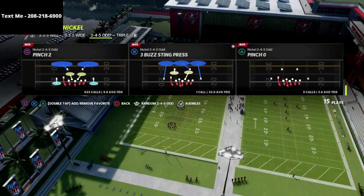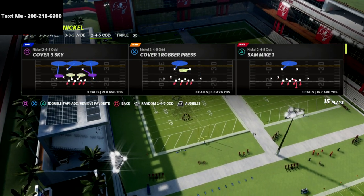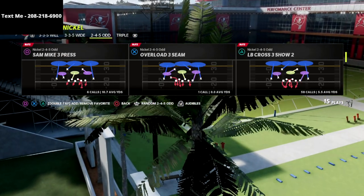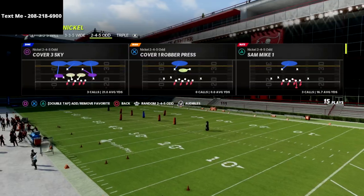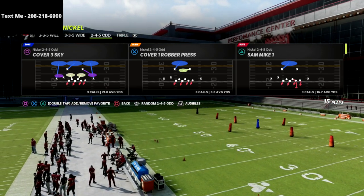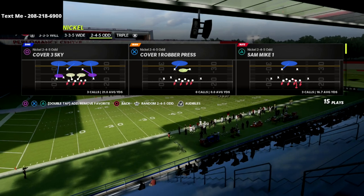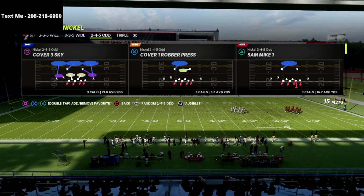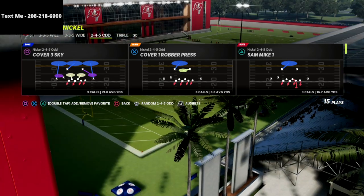We are going to show you how you can basically turn the Nickel 245 Odd into the Nickel 335 Wide in terms of how effective your blitzes are going to be. To do this, I'm going to pick any play from the 245 Odd — in this example I'm coming out in a basic Cover Three Sky, which is the best one to base out of because it creates a very simple setup and gives you an easy user ability.